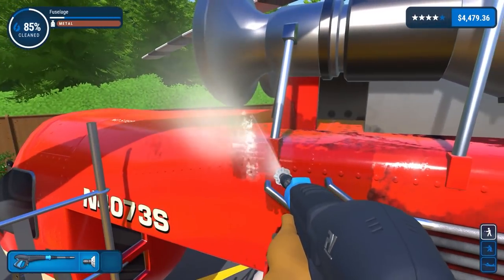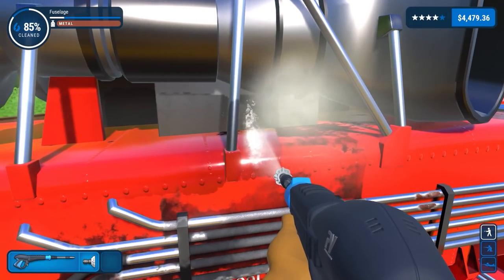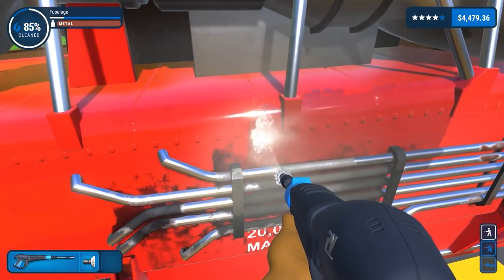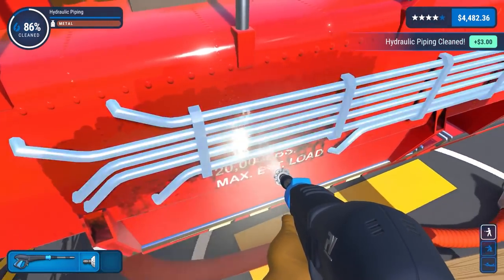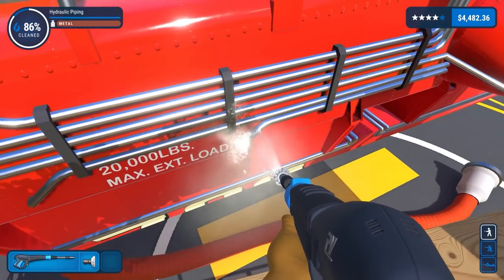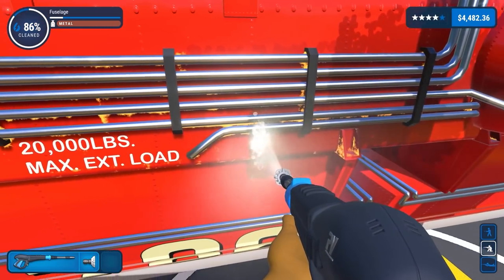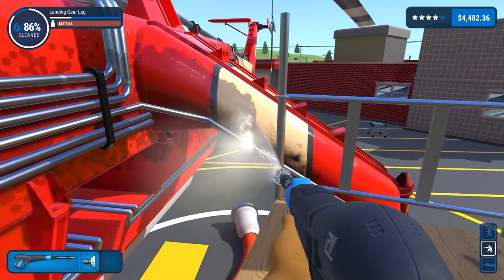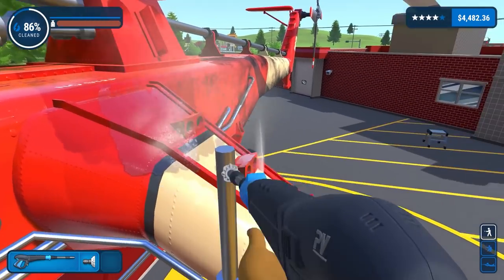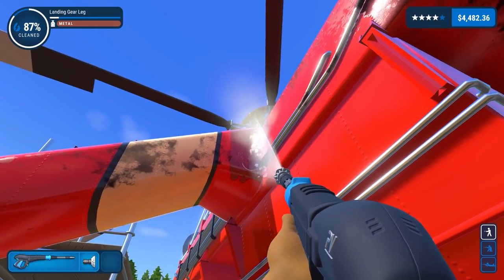I'm trying to get the fuselage up here as well. The fuselage — no idea where it is exactly. All this hydraulic piping. I'm attacking this from different angles. There was some rust on this and I was concerned we'd have to sort it out, but it seems to be fine — as soon as we cleaned the rest, there was that 'ting' noise and we're okay. So this is our landing gear. I think realistically we can clean it from down here, underneath the leg.